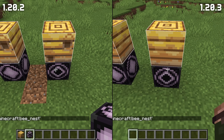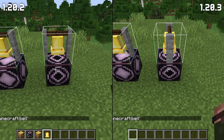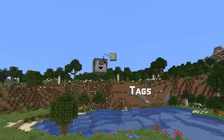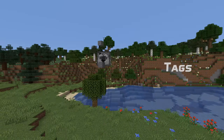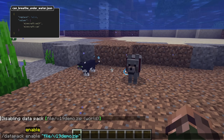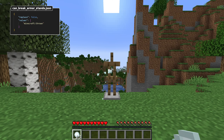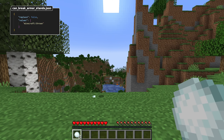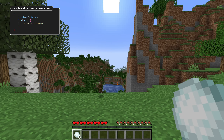Beehive, beenest, and bell blocks now rotate correctly when loaded using structure blocks. There are also new entity type tags in this version: first, convenient collection tags for zombies and undead, but also a new tag controlling behavior, can breathe underwater. There's also a new damage type tag, can break armor stands, for damage that can knock down armor stands if applied multiple times in a row.